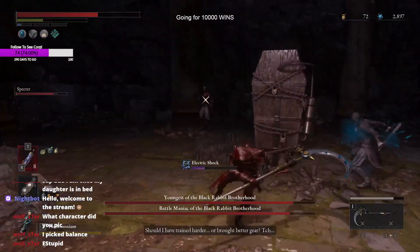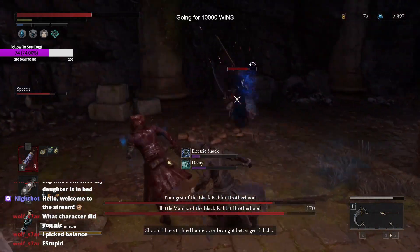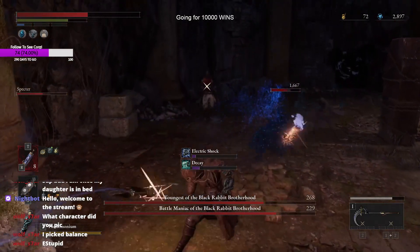You're basically just going to run around and spin-attack all these guys, and you're going to use the same technique for the boss battle as well. As you can see, one guy has already been deleted — pretty much hit both of them right there.